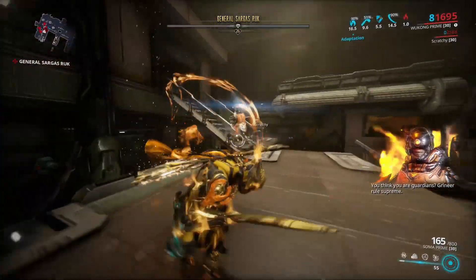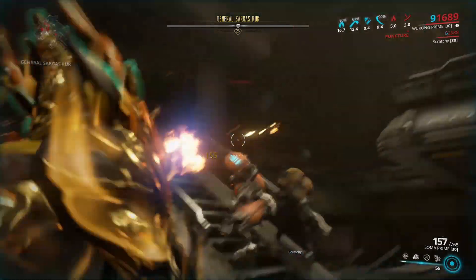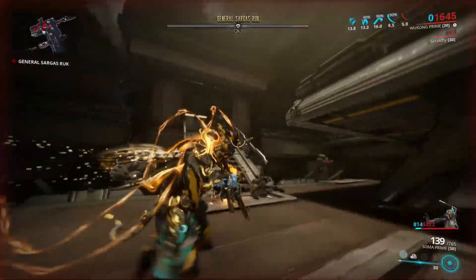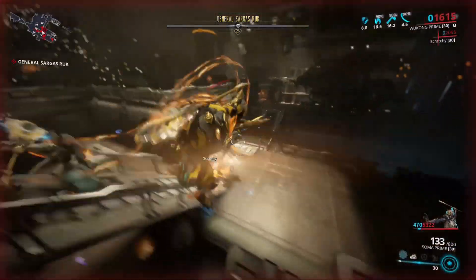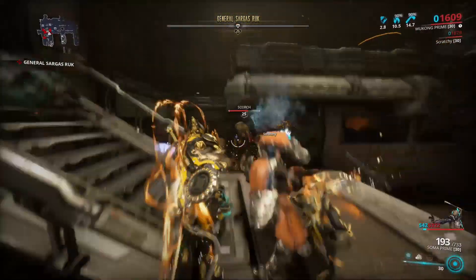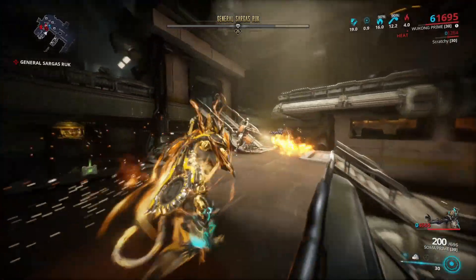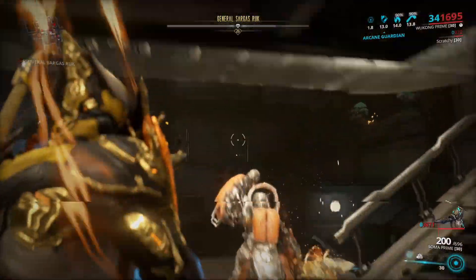You can see me here — I probably should have brought my Cedo to deal damage quicker but I chose Soma. He opens up that shoulder and you just have to shoot in there. There you go — you see it kind of glows like that, that's what you're looking for. You shoot it, and you'll know once you beat that stage because his shoulder plate will just fall off, signifying you beat that phase.